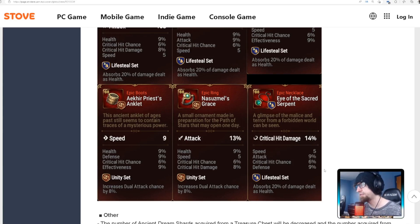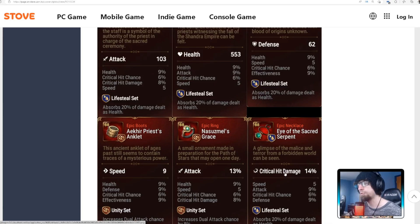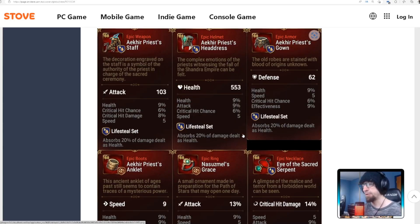Ideally for the necklace, you want one crit chance roll and maybe two speed rolls — but once again, on a lifesteal build you're not trying to speed contest, you're trying to survive. So speed is probably the worst thing to roll into here. You could technically roll 20 speed across all pieces and slap them on Sermia and it'd be great, but if you want a bruiser set, look for HP rolls, defense rolls, and crit chance rolls to make your units easier to build.